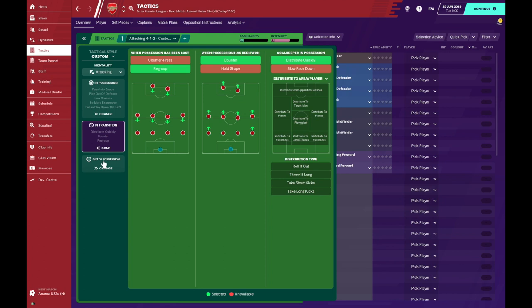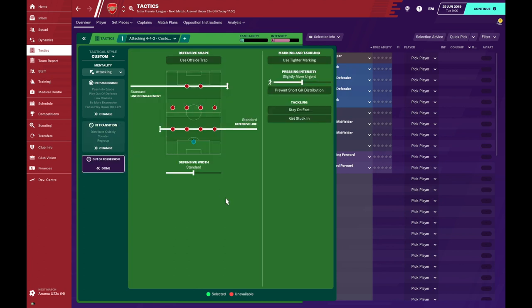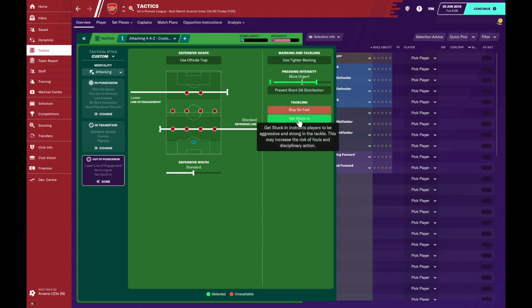Lastly, on to out of possession — our defensive shape without the ball. We want to set up in a medium block to win the ball back in midfield, and we're just going to ask the strikers to drop that line of engagement. That encourages the centre-backs to move forward with the ball 20-30 metres so we can play on the counter and attack the space they've left. We'll stick with the standard defensive line — if we go too high we might be punished with long balls over the top. Pressing intensity we're going to go more urgent to win the ball back quickly and get stuck in aggressively.